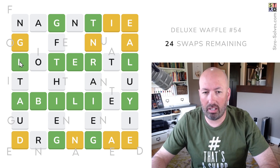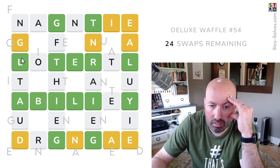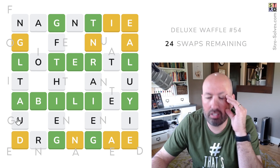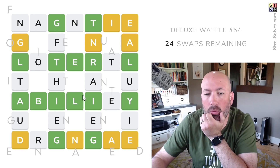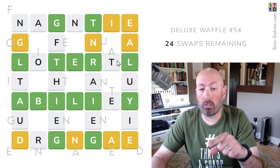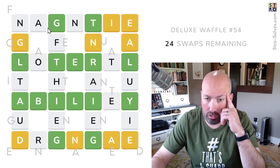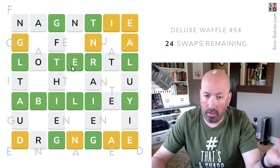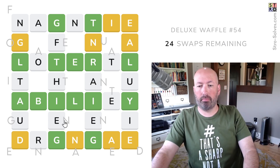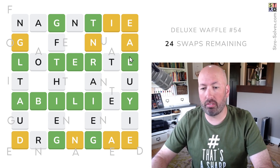Oh, but we can't do the I for FOLIAGE if this is LITERAL, because we only have two I's and one needs to go in LITERAL. Unless — unless this is LATERAL. Gotta think laterally. This could be LATERAL, which would use two A's. But that would be all the A's — no, we've got an A over here too.